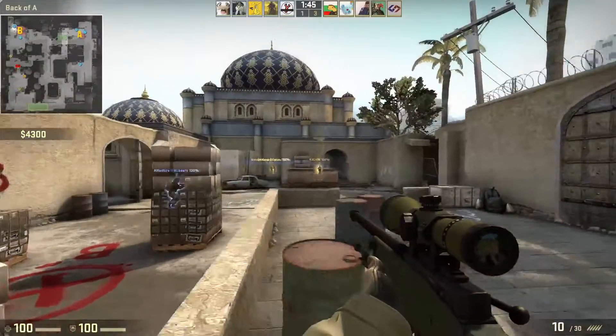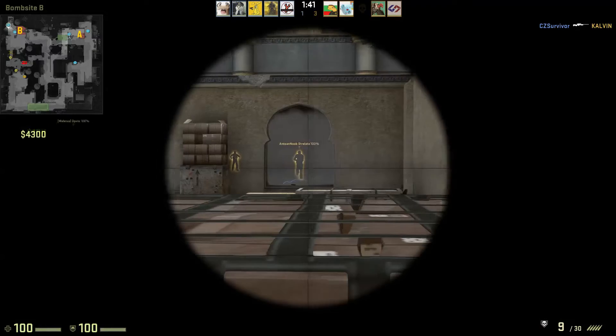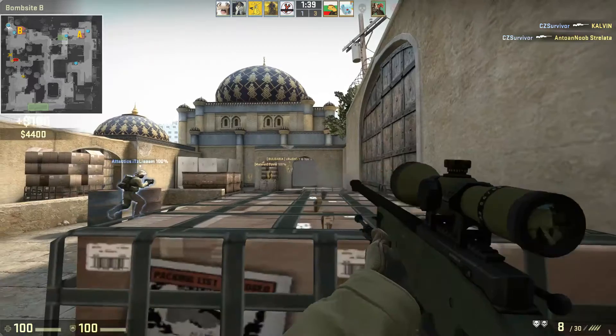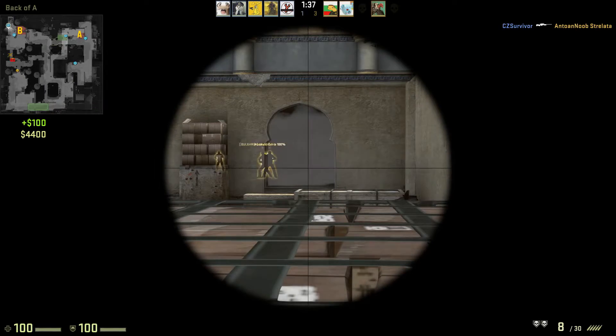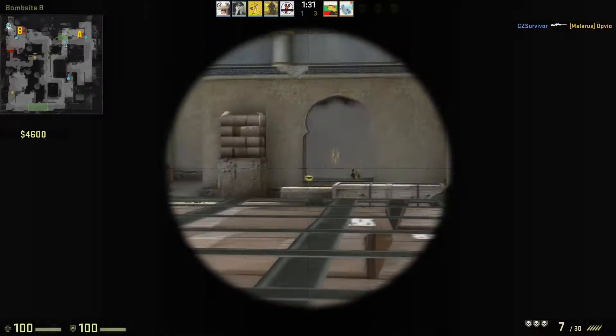With the AWP again but this time in defense. Clean shot on him just before the smoke lands. Waiting for the guy — toes peek out and we blow him out. Perfect AWP-age. Guy throws a flashbang, jumps, and we get the shot through the flashbang as well.